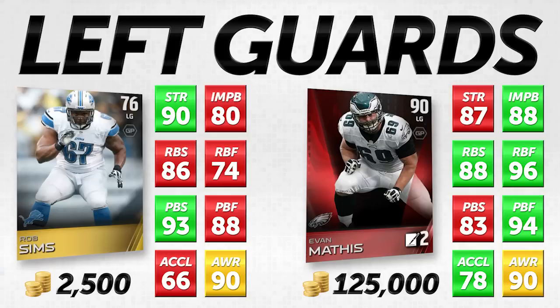He does have 10 higher in pass block strength than Evan Mathis — I was absolutely astonished to see that. When you see an 83 overall attribute in such a significant area like pass block strength on a 90 overall card, it is surprising. But I thought about it and realized if they made him a 90 pass block strength, he'd probably be like a 95 overall card early in Madden. They're just not going to do that for offensive linemen. Where this card is surprisingly good — Rob Sims has 90 awareness, actually equal to Evan Mathis in awareness.